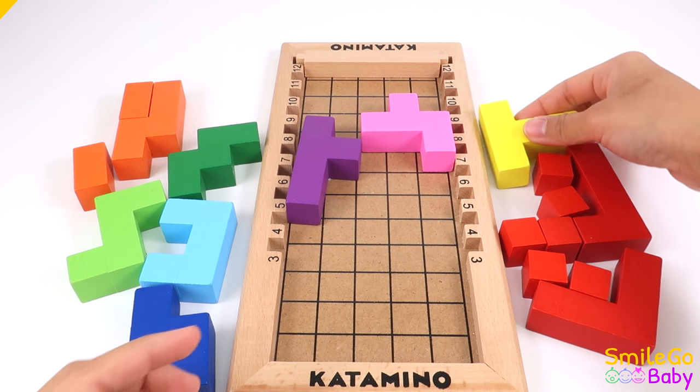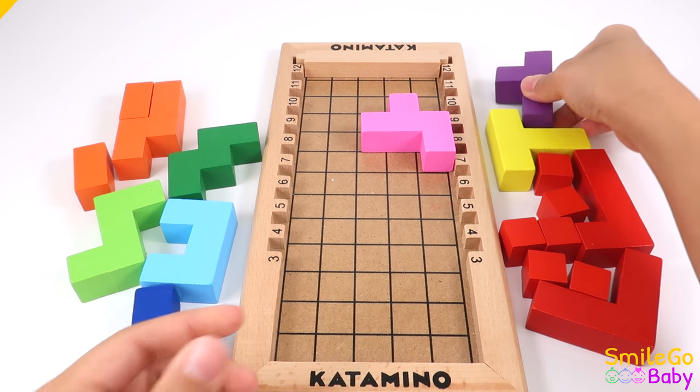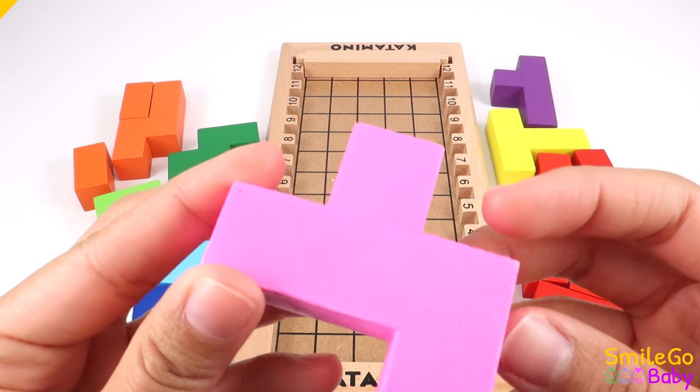Where is the purple block? Purple. And here is the pink block. Pink.